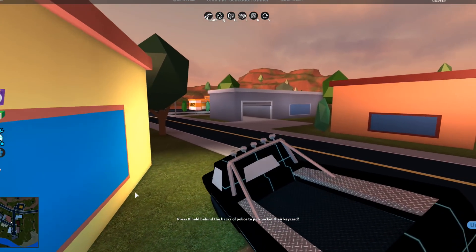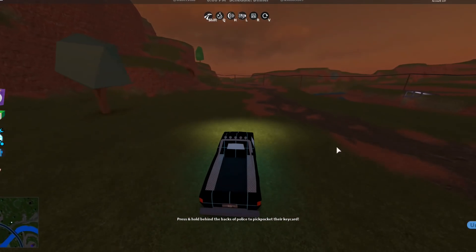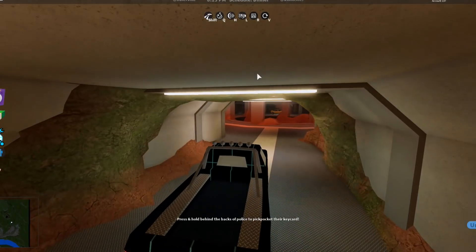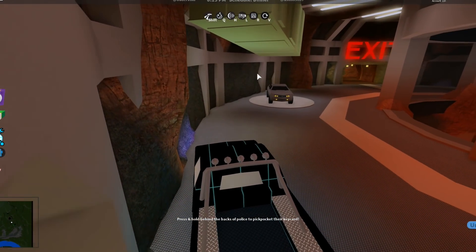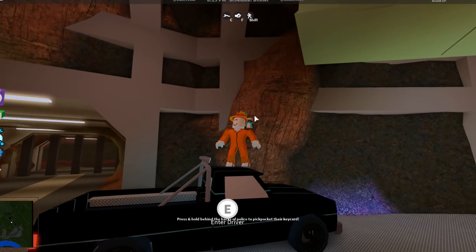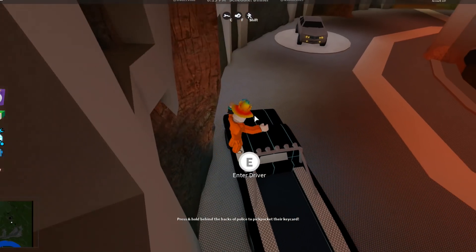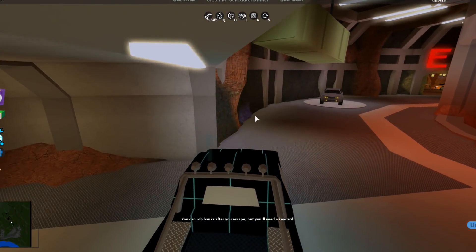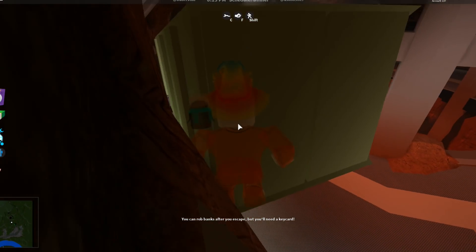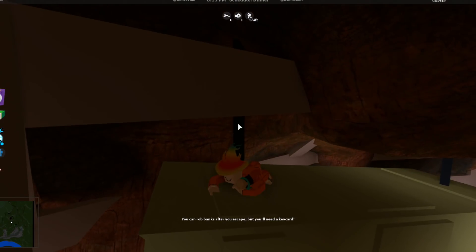This next hiding spot is my personal favorite — it's a really cool hiding place in this criminal base in the desert area. I guarantee you guys have never heard of this one. What you're gonna do is pull in with a car, bring it right over to this spot, jump out, and stand on top of your car — it doesn't need to be the pickup truck. Then jump up here onto this crate. It might take a few tries, so I suggest practicing this before you actually use it to run from cops.